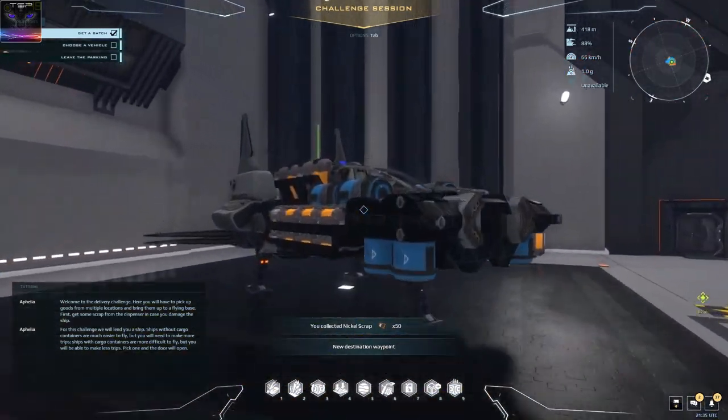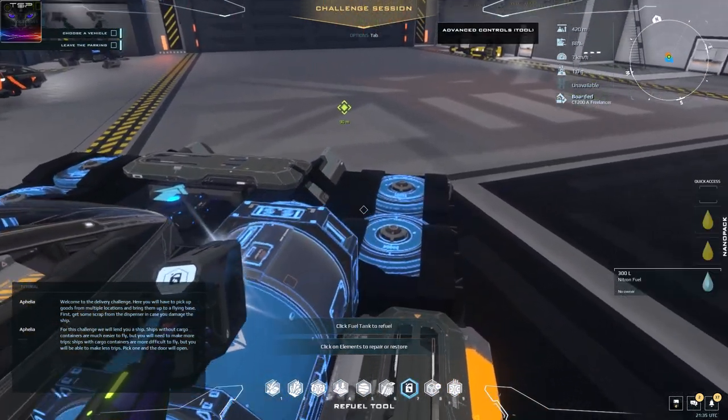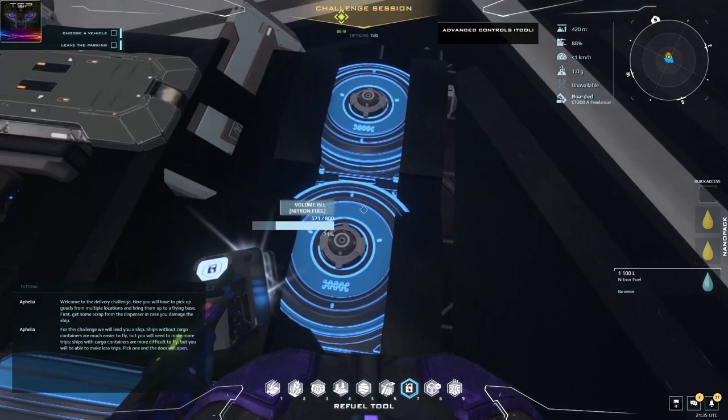Just press escape if she starts blabbering. This is the only ship that is worth taking, but there's also a trick in here. I'm not sure if this is actually faster, but I prefer this method. First you're gonna have to remove the fuel from this, because for some reason it has so much fuel in it.